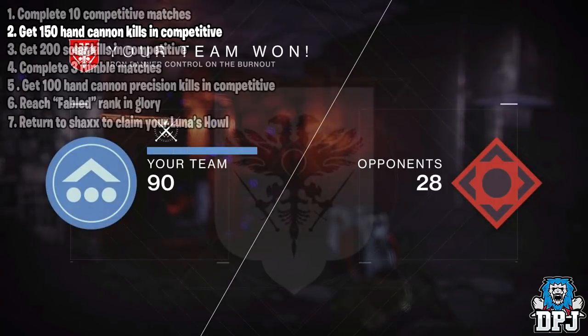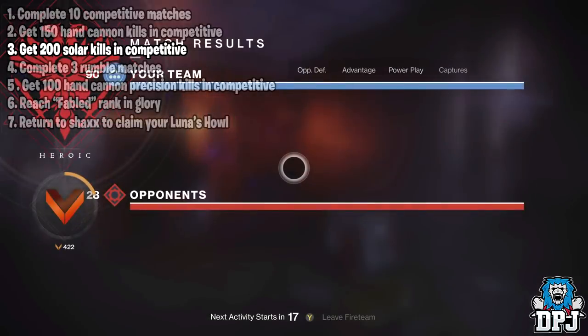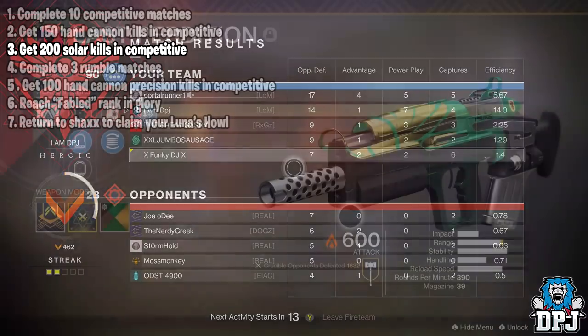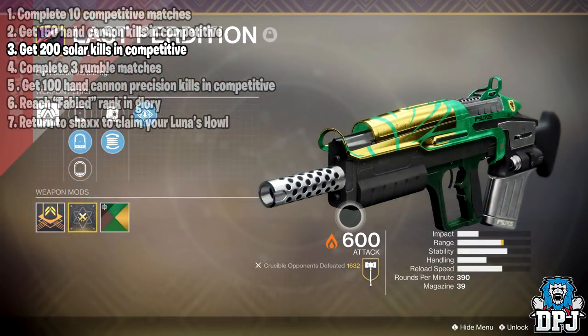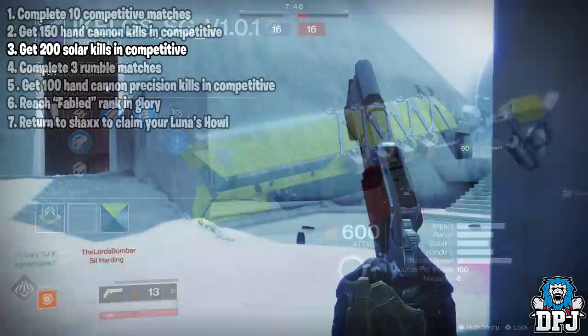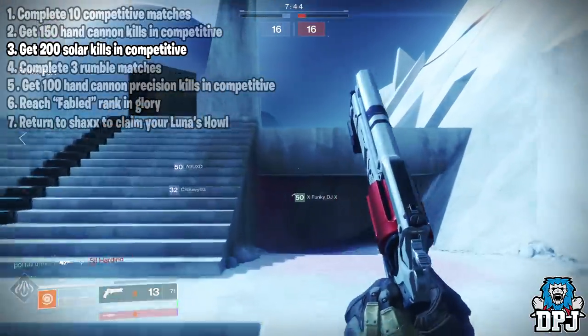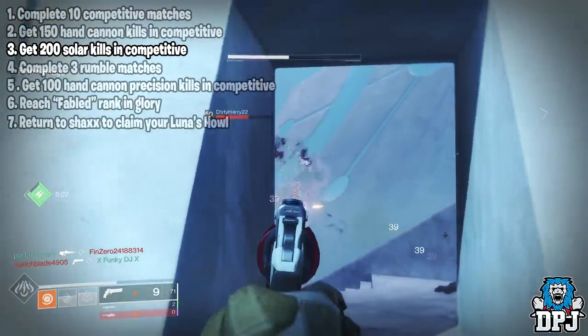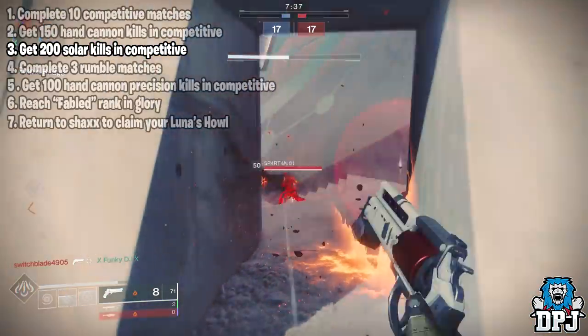Once you have the hand cannon kills out of the way you now have to get 200 solar kills — these can be weapons or abilities. I had my favourite year-one Pulled Pork — sorry, a solar pulse rifle — saved in my vault. The Icoless shotgun seems to be a pretty popular one. With Control and Clash added to comp there will be games where you get 20 plus solar kills per game, so although 200 seems like a lot, it truly isn't that bad.